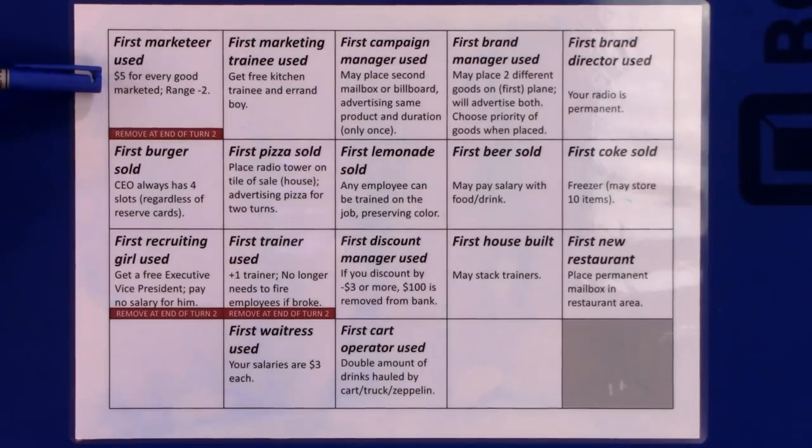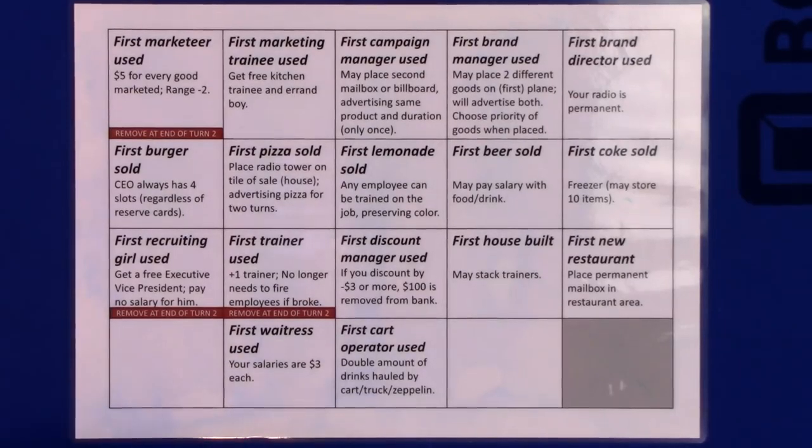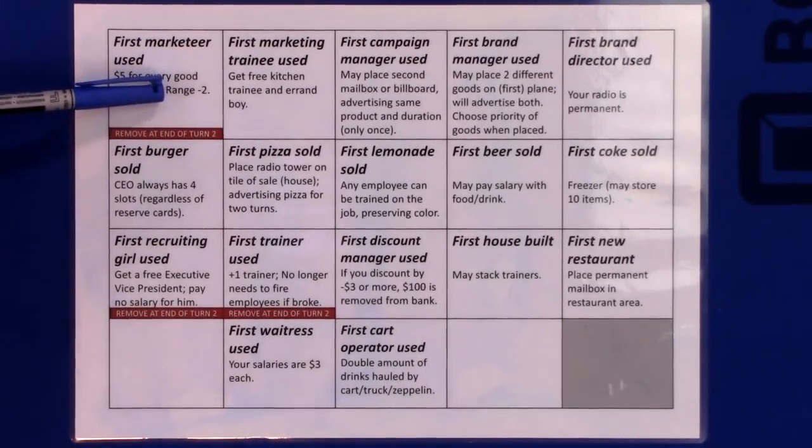So there's a ton of marketing milestones. There's the first marketeer used — every demand token you put out on the board, this one of your marketers gets you five bucks immediately. Especially nice if, with the new reserve cards, if the base price drops to five, you already made half your money. Whoever sells it gets essentially the same. And you count as being two steps closer to every house on the board — that's the range minus two part.